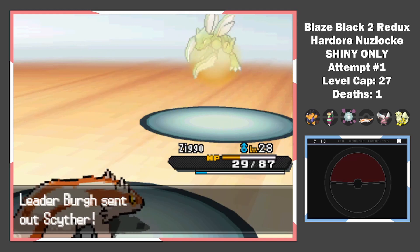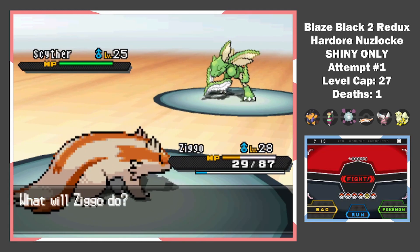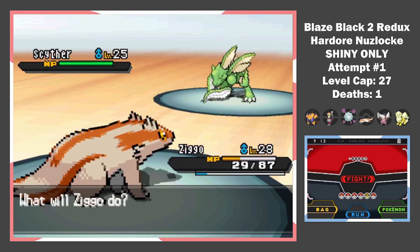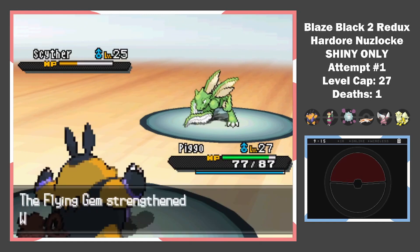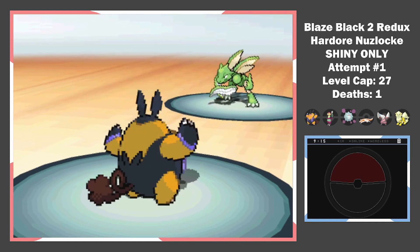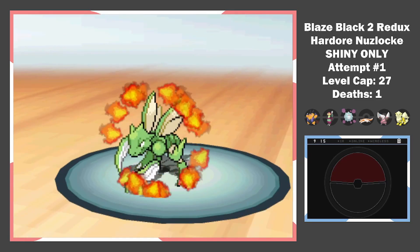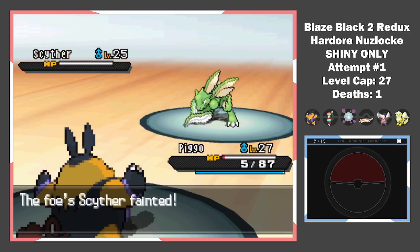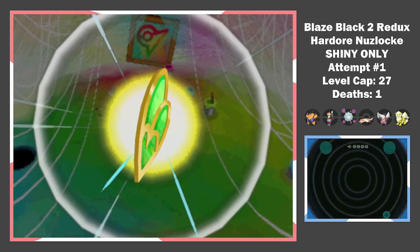It doesn't happen and it almost takes me out. Zigo tanks the attack and wins the one-on-one. But we have a problem — his last Pokemon is a Scyther holding a Flying Gem that outspeeds everything on my team except Lainoon. If I switch in any of my Pokemon, I lose it without doing any damage. So I had to sack Zigo. The boosted Wing Attack plus Spike damage make Pigo almost a goner, but we make it out mostly alive. That's badge 3, and I lost 2 Pokemon so far.